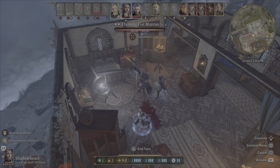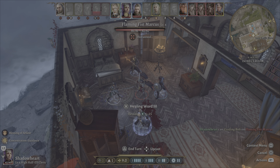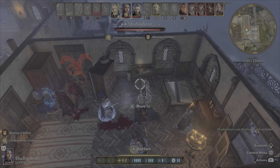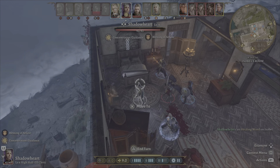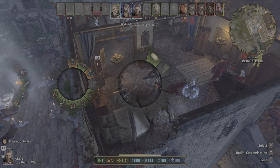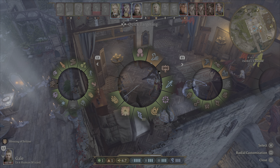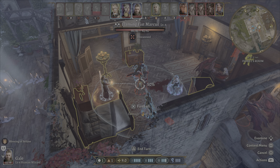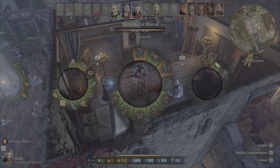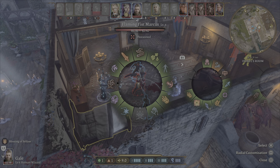The goal for this fight is to make sure Marcus is the target and that you kill him as fast as you can. Use Shadowheart as support for Isabel — she has all the healing spells on my team — so I use her to attack Marcus and then as backup to go heal Isabel to make sure she doesn't fall. If Isabel gets knocked out or killed, the fight ends no matter what. So Isabel is who you want to protect; Marcus is who you want to attack.